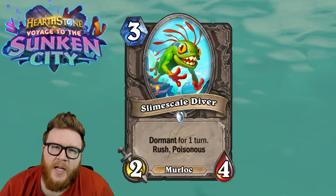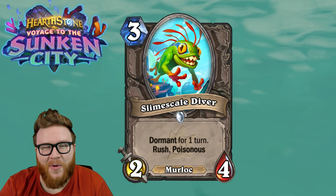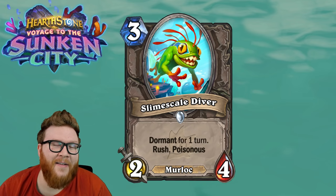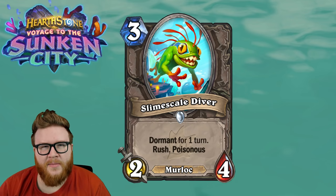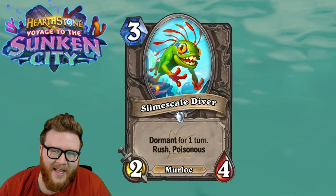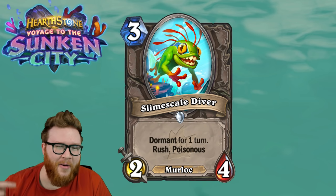Next, let's talk about our Murloc buddy, the Slime Scale Diver. This is a three-mana 2/4 Murloc. It's got Dormant for one turn, Rush, and in this case it's got Poisonous — which can make this card really frustrating to play against if you're playing big threats in your deck. It's got that vibe of: I just cannot play my thing. I have to wait for the Slime Scale Diver to pop up, then kill it, and then finally play my big threat. We've seen teases of this with cards like Venomous Scorpid, where it really disrupts your opponent's flow. The Slime Scale Diver takes that to another level because they can't even deal with it — it's Dormant, so they're just stuck there.